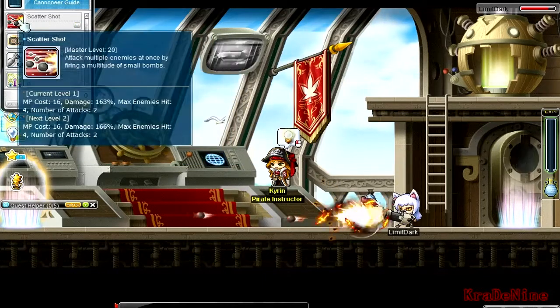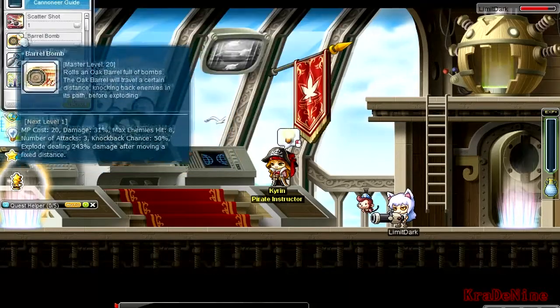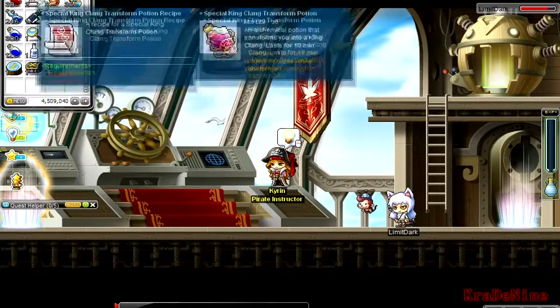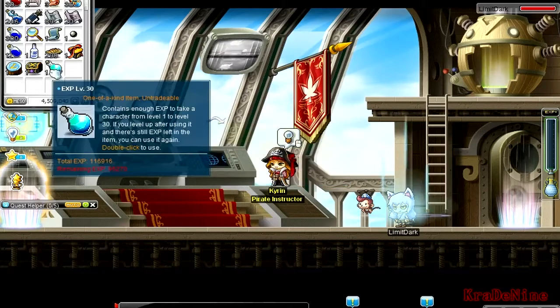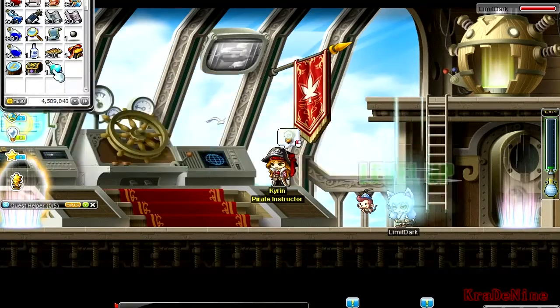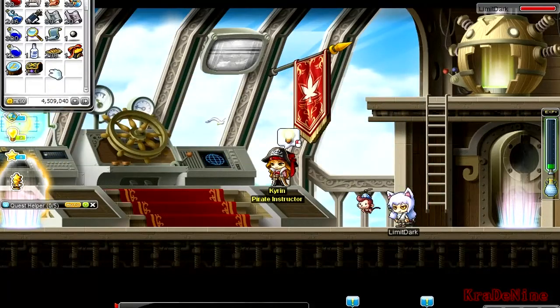I went with scattershot first because it kind of helps you level faster at the beginning, because barrel bomb is worthless until it's maxed. So I went ahead and used my EXP potion — automatic six levels, so you'll be able to keep using it. Every legend character will get it, so you can have a cannoneer, demon slayer, and mercedes. No matter who you pick, you can only level yourself or a new character. I went with myself, as you can see.